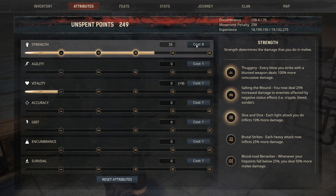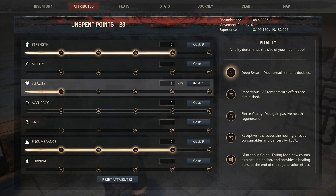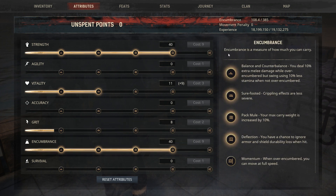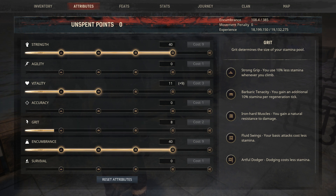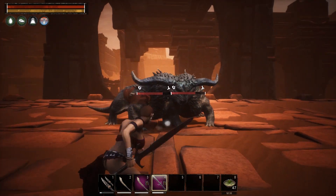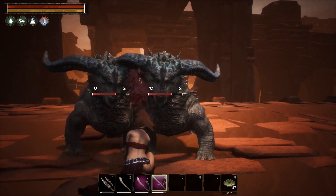Let's run that build again with the vitality armor. You put 40 in Strength — good. Zero in Agility — fine. This time you only need 11 in Vitality because you have the additional nine from armor. Zero in Accuracy. You get Encumbrance back up to 40 — good. But now when you try to top off Grit, you can only put eight into it. Before, a simple elixir would have gotten you the second perk in Grit — now the elixir only gets you the first perk, and there's no chance of reaching the second. This happens because of the increasing point cost as you invest more.